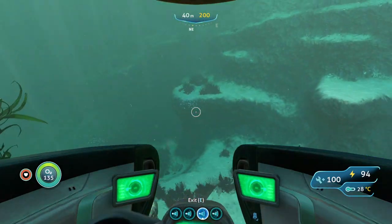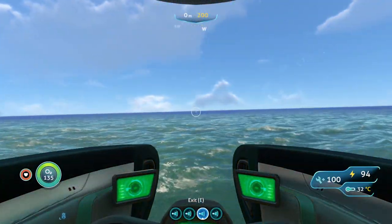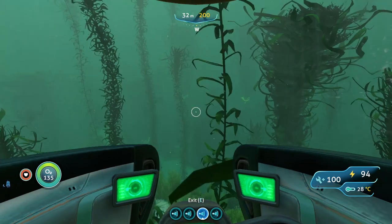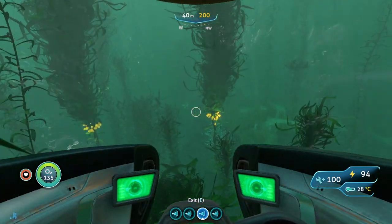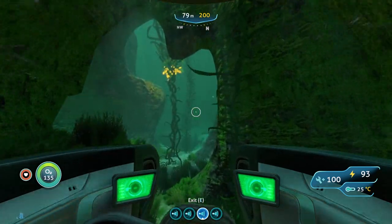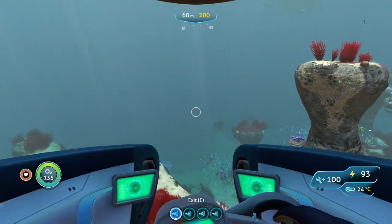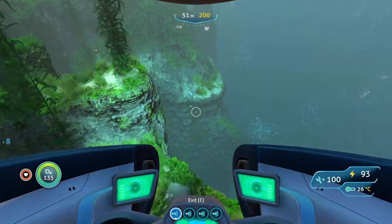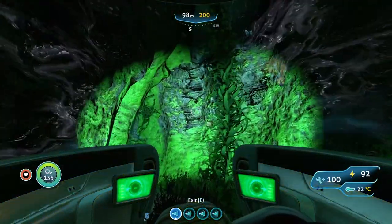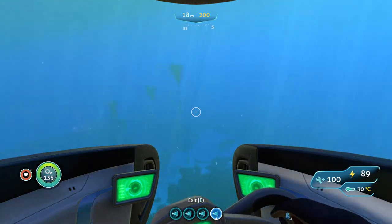You could do something like four torpedo bays and completely spam shooting at things, or four perimeter defense modules, or two torpedoes and two perimeter defenses — there are a lot of different combinations you could do. Most likely when you first played through you didn't put any crazy combinations on your sea moth, and if you didn't, you can do it now while you're sitting around bored not knowing what else to do. And that's about all I really have for y'all — I will catch you in the next one, peace.